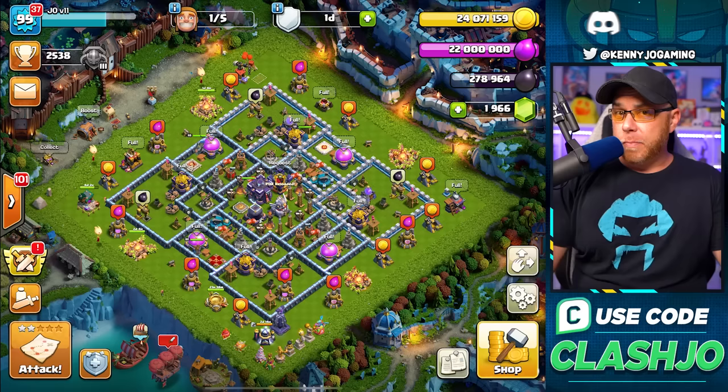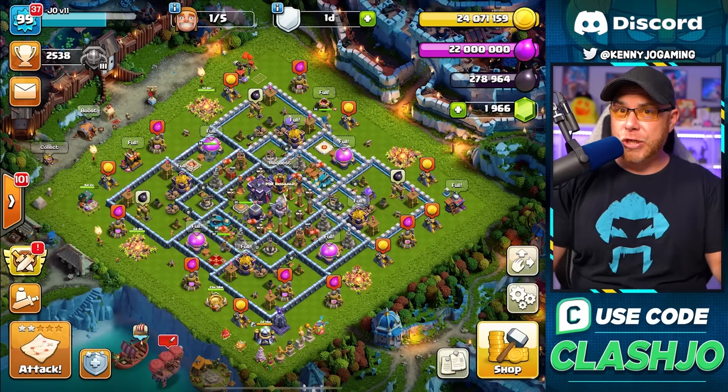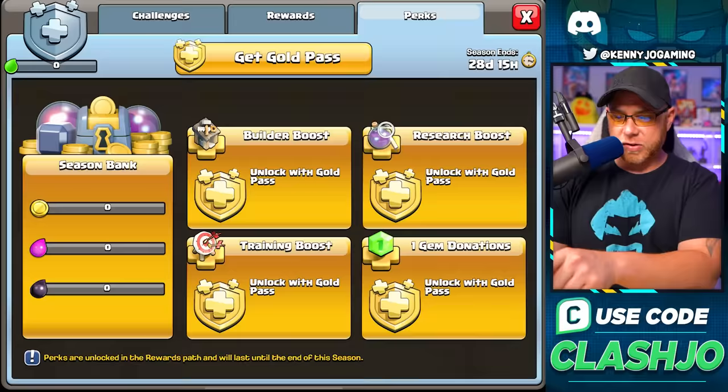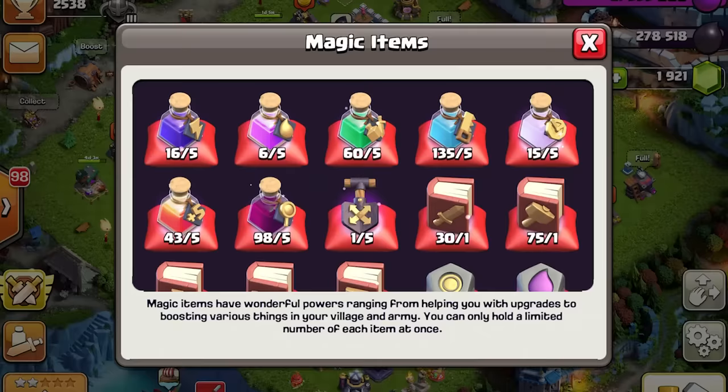All that content is linked in the description below. To fix this, we could go the free-to-play method, but it would take equally as long as playing traditionally — which defeats the purpose of rushing. So we're going to buy the Gold Pass for the perks, and we're going to be using a ridiculous amount of magic items just to see how fast this method will take.